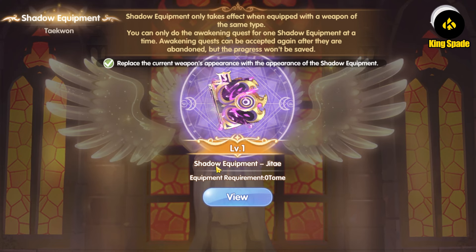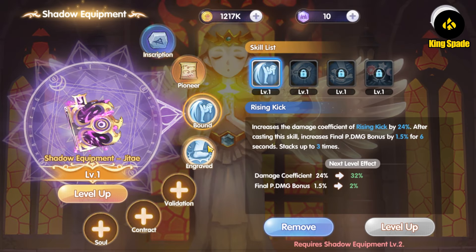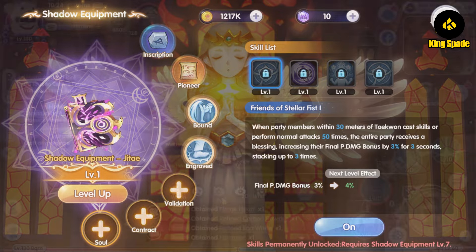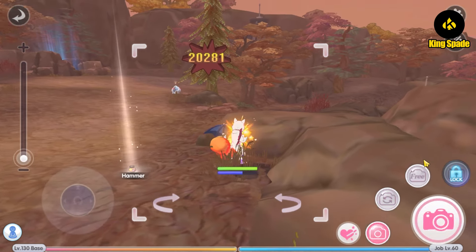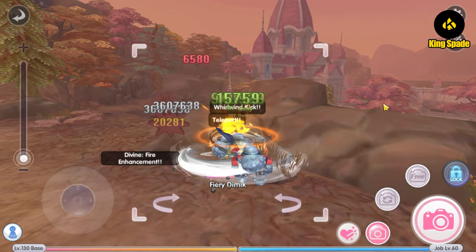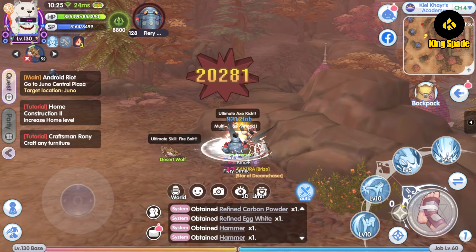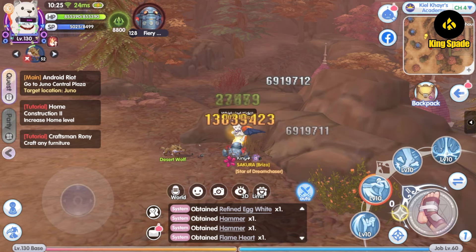That covers the skill setup for Taekwon second job — Star Gladiator. I want to talk about shadow equipment next, but that will be in a separate video to keep this one from getting too long. Before I end, let me show you how a more developed build looks with the Ultimate Whirlwind Kick skill line. This is my Ranger that I switched to Taekwon for testing — using only the Round Kick and Whirlwind Kick skill line — and this is how the final result looks: it can wipe monsters in seconds.